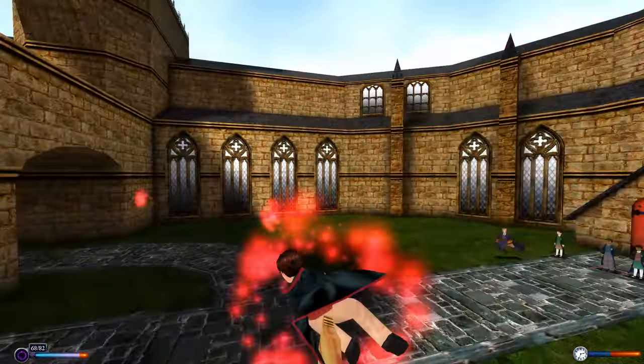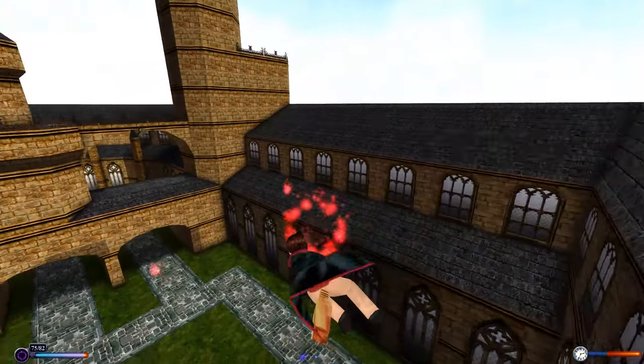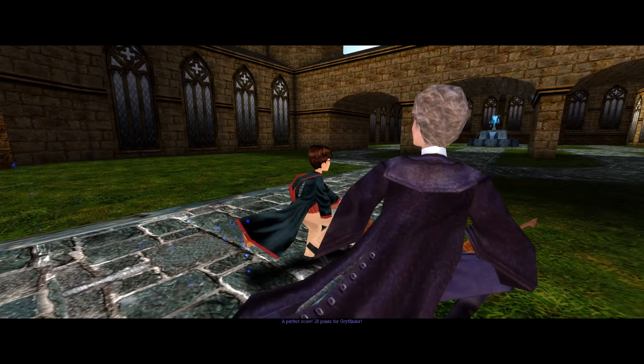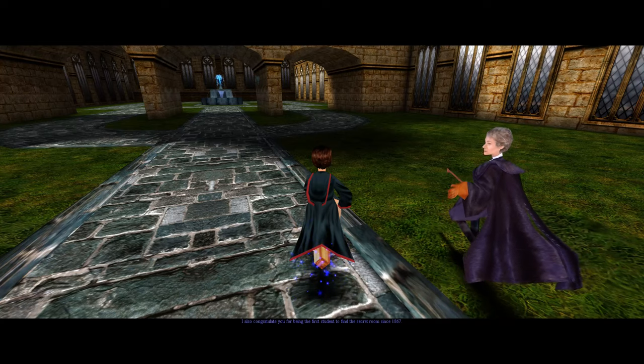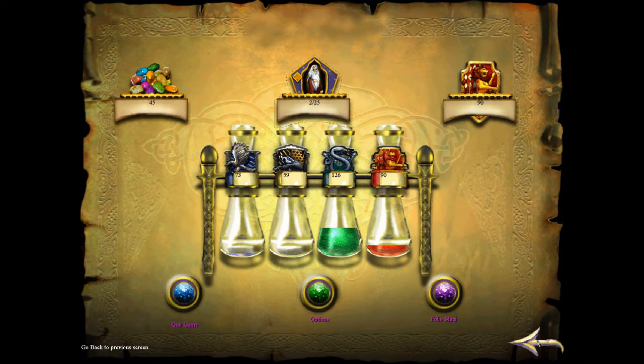We get a special congratulations from Madame Hooch for finding bonus house points with a perfect score — 20 points for Gryffindor. She also congratulates us for being the first student to find the secret room since 1867. From now on you may practice flying at any time via the main menu. Notably, the points mechanism works for completing spell challenges, but not for broomstick practice — Gryffindor did get 20 points and it seems no one else did.